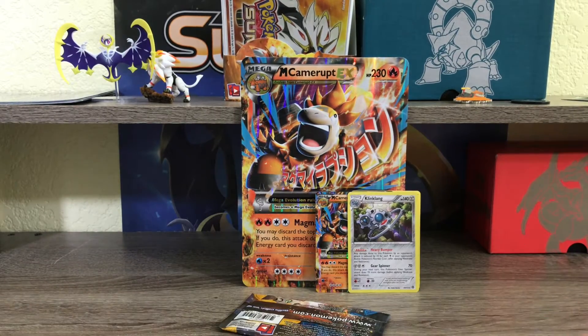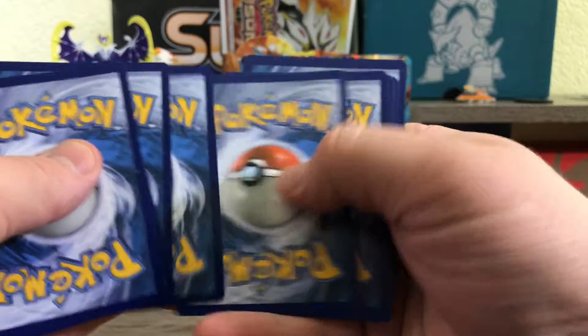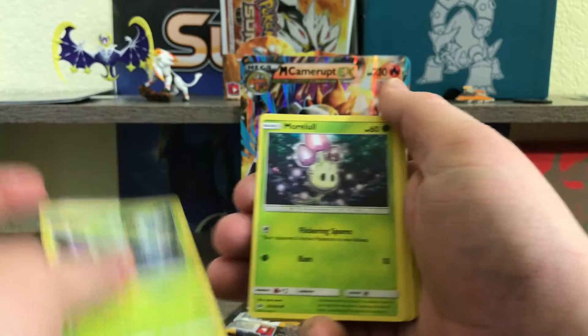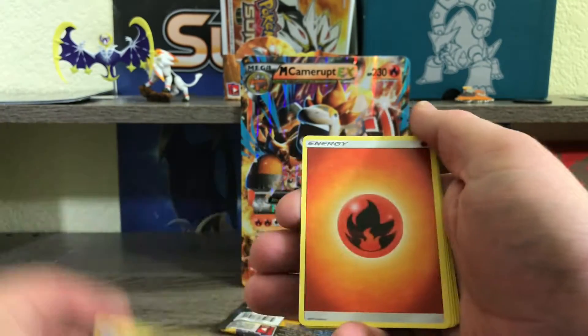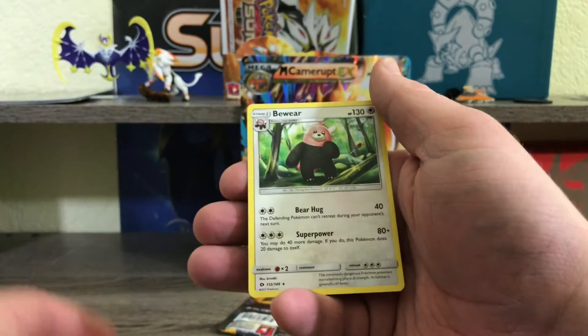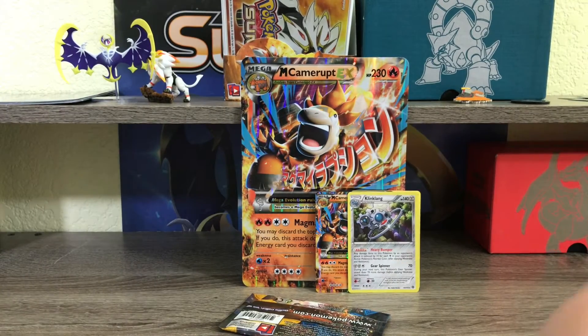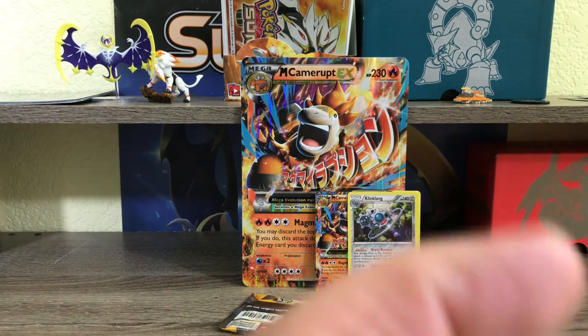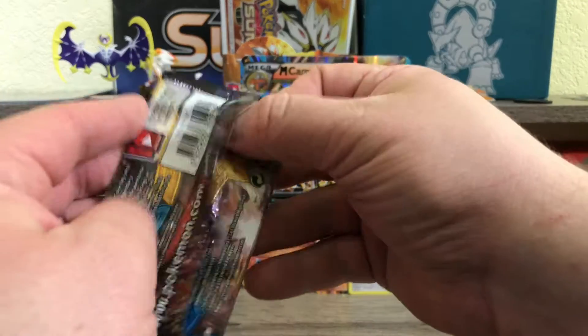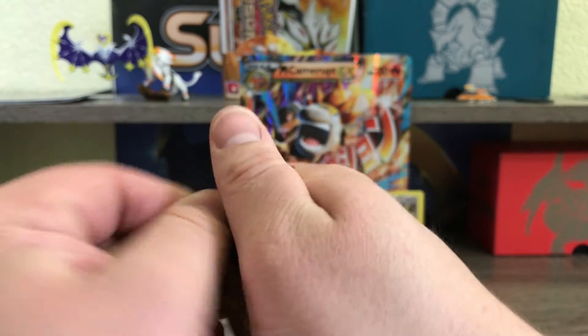This is going to be incredibly upsetting if there are no pulls in this box. We've got Surskit, Fomantis, Morelull, Sandygast, Gastrodon, Salandit, Alolan Meowth, fire-type switch, Dratini, Bewear. Oh guys — if there's only just a hollow rare this is going to be incredibly infuriating.